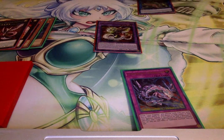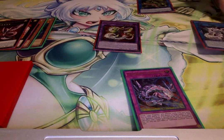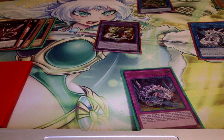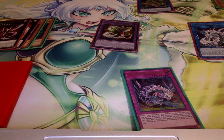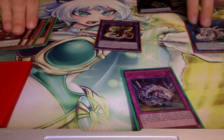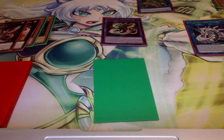I just realized I sent Siger to the grave when I didn't mean to — that's not what you would do; he's still on the field. And remember Chimeratech Rampage Dragon's other effect — let's remember to send two Cyber Dragon monsters from the deck to the grave. We'll send Core and another Veer since we might really need those. That gives it two more attacks, so now it has three. Enter the battle phase, use Siger to boost up Rampage — now it's at 4200 ATK — and it has three attacks.